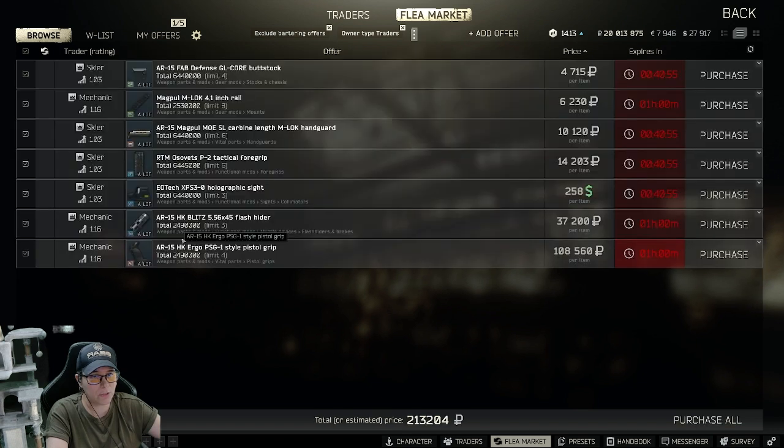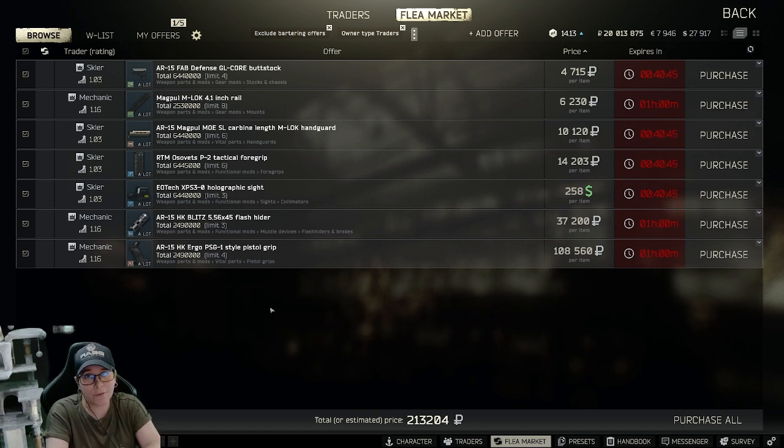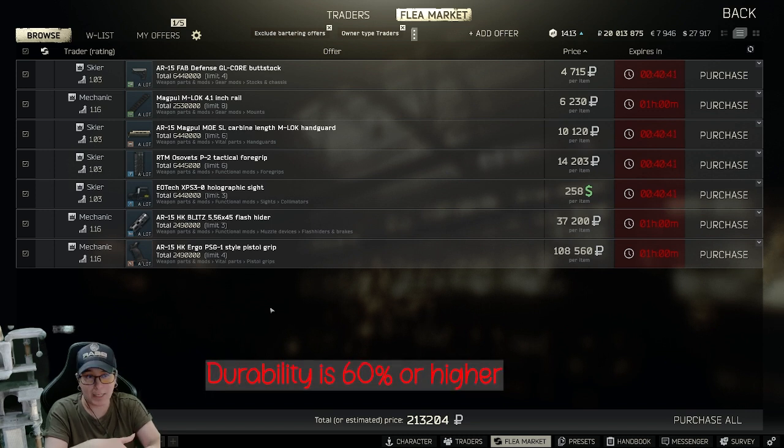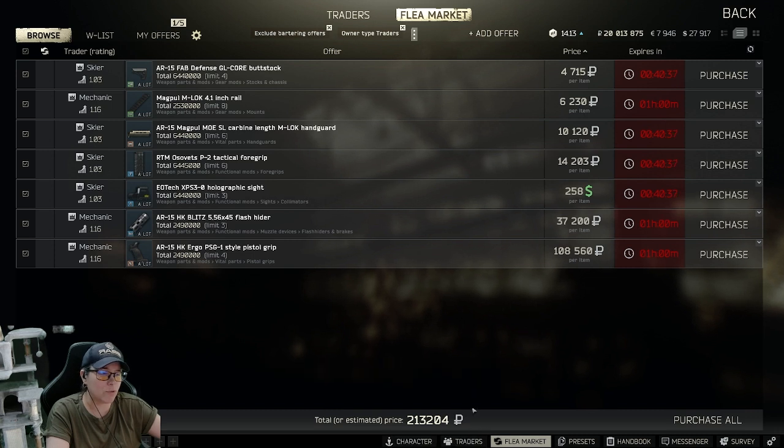Here is your shopping list to build the gun. Things to keep in mind, guys: make sure the mag and chamber are empty, and do not forget to make sure the durability of the gun is 60+. So you're going to be roughly spending a little bit over 200,000 rubles. Not bad.